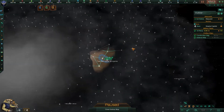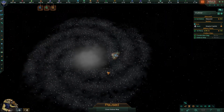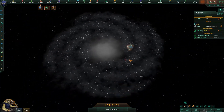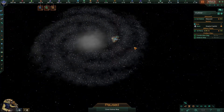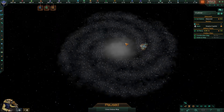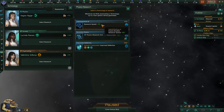We can already see two worlds for us. This one is pretty bad, but the 20 tropical — I'm gonna take that, that's nice. We are pretty close to the galactic core, which is interesting. Okay, well then, let's do this.